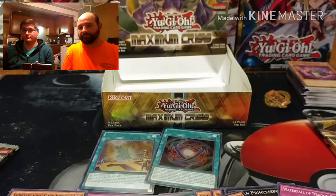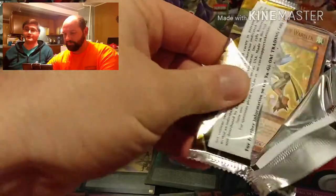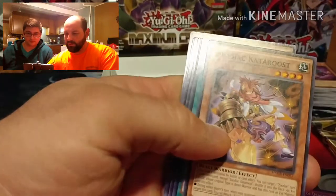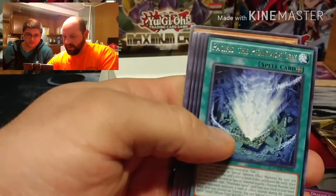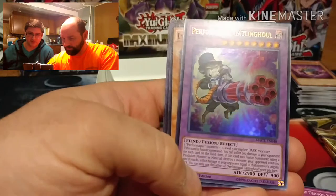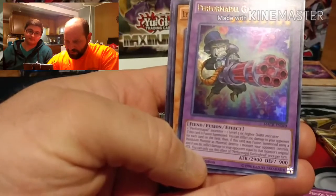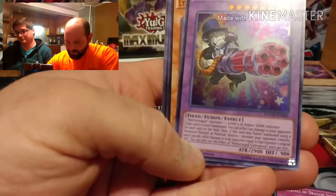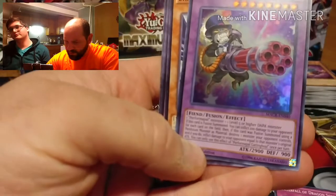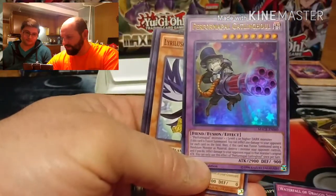Going back to the old style of dueling - I don't mind. That's a video for another time, maybe we'll do a rant video for you guys. Pack: Turquoise Warbler, Zodiac Gathering, Zoodiac Cat-A-Roost, Pacifist the Phantasm City, and Perform Pal Gatling Ghoul ultra-rare - a chimp with a gatling gun. Effect: inflict 200 damage to your opponent for each card on the field; if fusion summoned using a pendulum monster as material, destroy one monster your opponent controls and inflict damage equal to that monster's original attack.